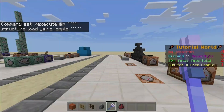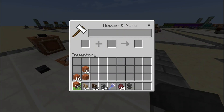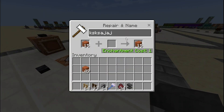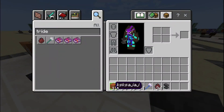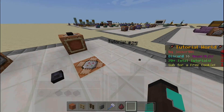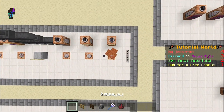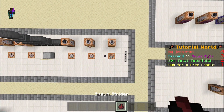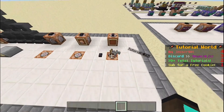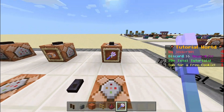And also, we can use an anvil to rename these 15 acacia planks to 'I don't know why'. So basically, we're putting in a renamed item, a trident which is enchanted, and all of these items. What you want to do is stand above the command block and just chuck everything down in the order that you want it to be in your inventory when you use the command block. Then we press this button and pick up these items.